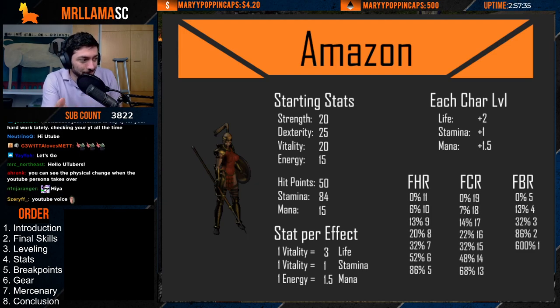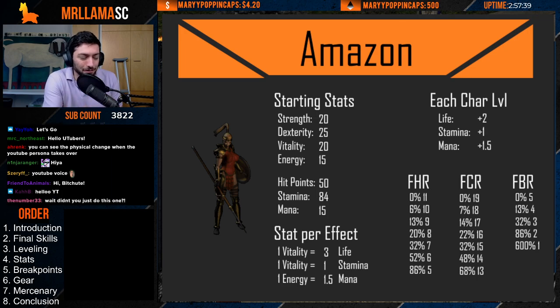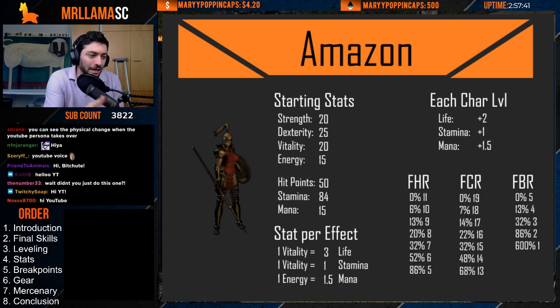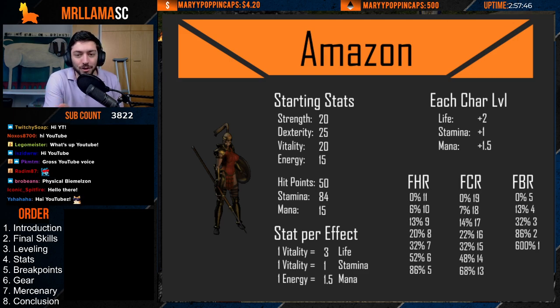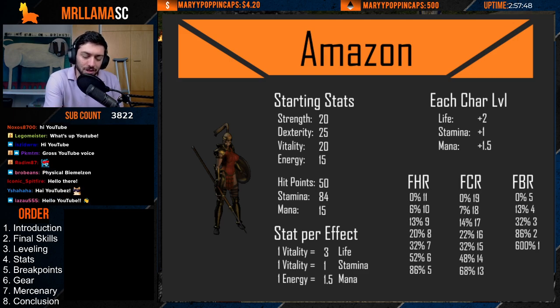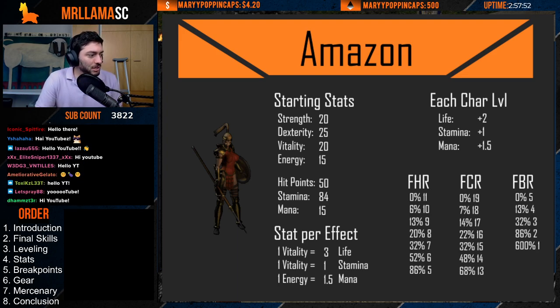First we'll take a look at the Amazon. We have her stats, her stats per effect — so every vitality point, how much life you get — her character level and all of the gains there. In the bottom right we have all of her frames, which are important. I'll teach you a little bit about frames when we get a little bit further into it.